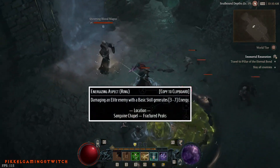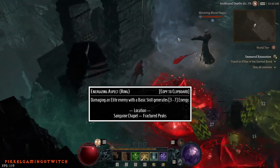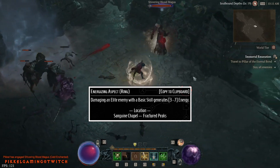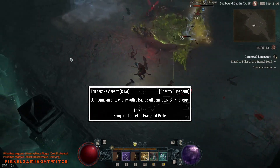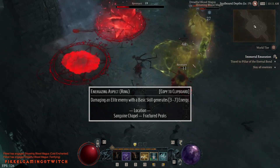Second ring I'm going with a resource aspect. I'm not certain it will be necessary — I didn't really have much resource problems during the beta — but I'll play it by ear. We're doing the Energizing Aspect, which generates 3 energy when attacking an elite with a basic skill. This is found in Sanguine Chapel in Fractured Peaks.